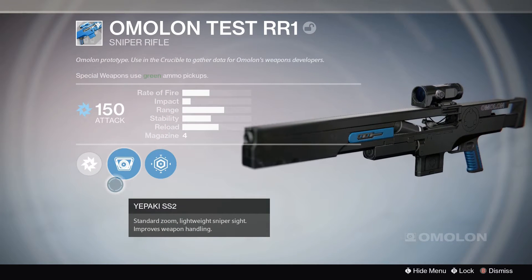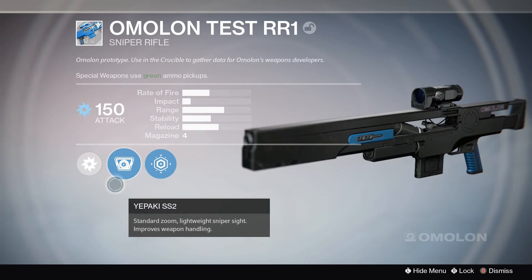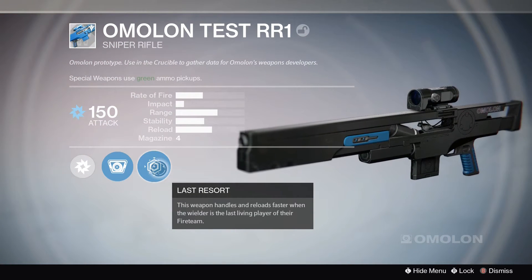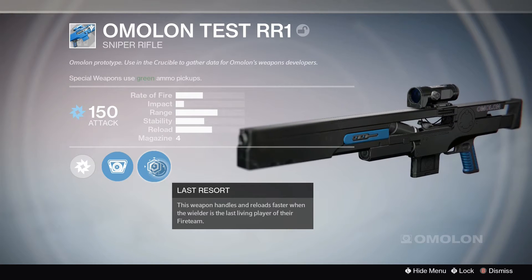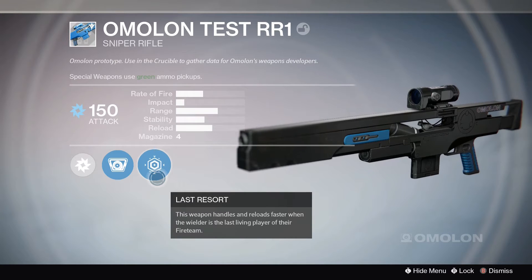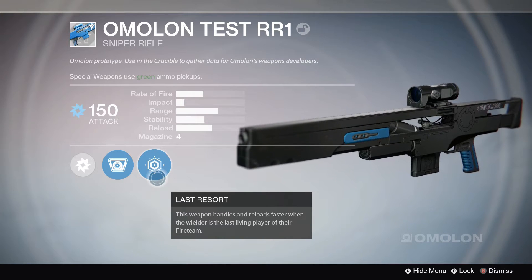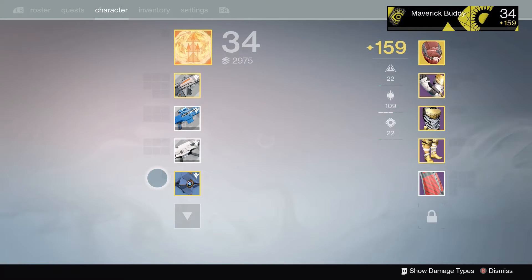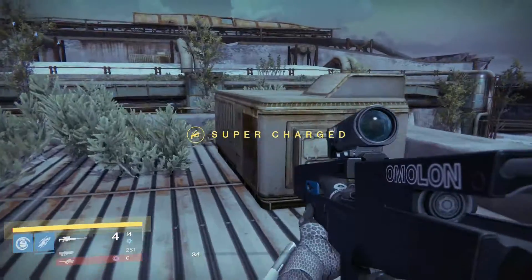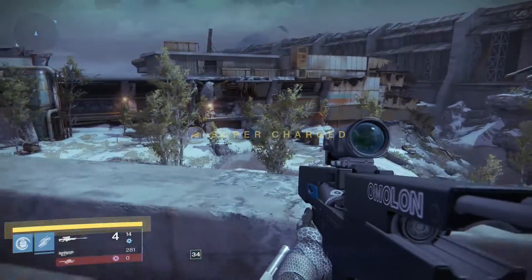The perks on this weapon are a standard zoom, lightweight sniper sight — improves your weapon handling, which is pretty cool. The Last Resort perk means this weapon handles and reloads faster when your wielder is the last living player of the team. Like I said in the other video, if I'm the last living player I don't have my sniper rifle out.